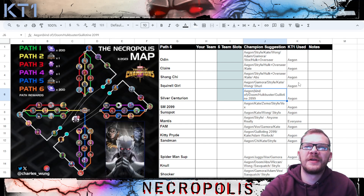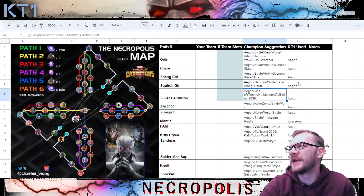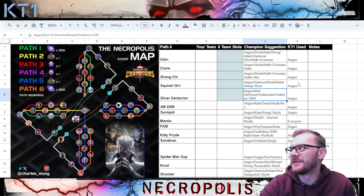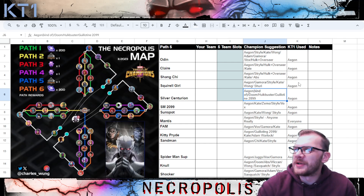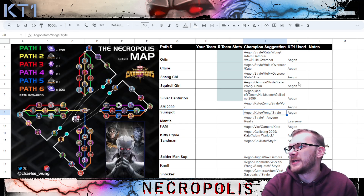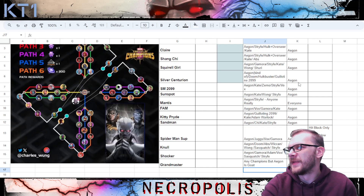For Silver Centurion you definitely want some sort of power control — Doom, Hulkbuster, Guillotine 2099, or something similar — because this fight can be quite rough when he's not losing power using his special attacks. There was a good shout out for Captain America Infinity War synergy where tech champions drain power after using a special attack, which could potentially be a solid idea. Bringing Cap Infinity War plus a tech champion for his synergies could work decently well with Spider-Man and Sandman, but again nothing too crazy — we discussed those three fights and then Null and Shocker.